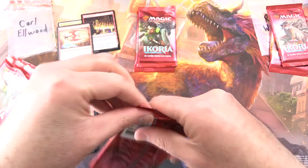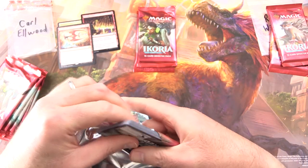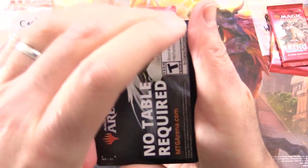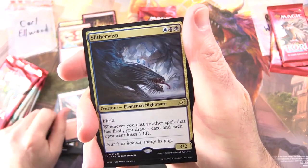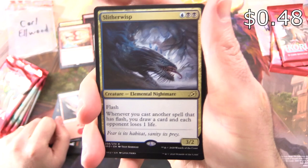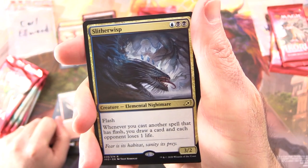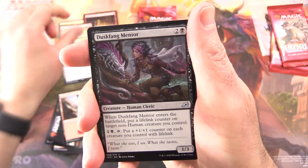Then we've got this fellow here. What is he? Marmoset or something? Glaring back at us. MTG Arena, Mountain, and the rare is Slitherwisp. Creature — elemental nightmare, 3/2/3 with flash. Whenever you cast another spell that has flash, you draw a card and each opponent loses one life.